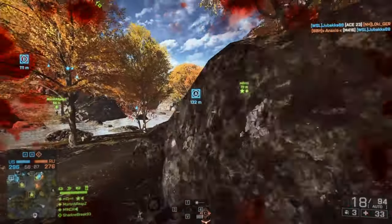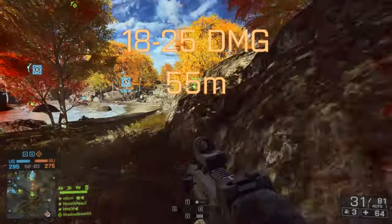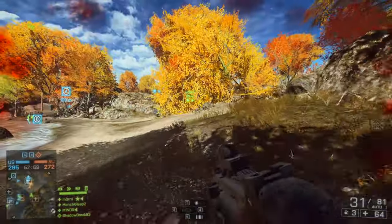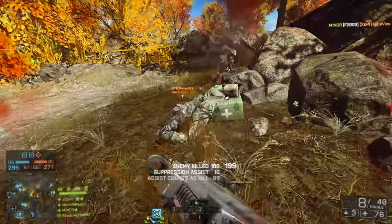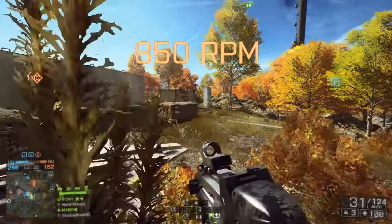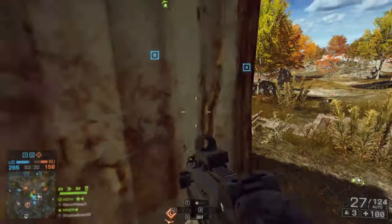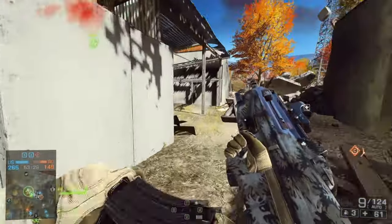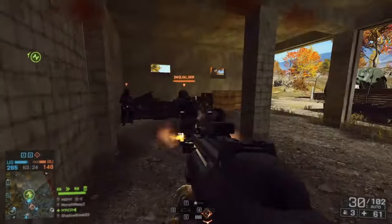Now let's talk about the stats. This weapon has a maximum damage of 25 and drops off to 18 at around 55 meters, which is on the low side compared to other assault rifles, but it is still very powerful at longer ranges. The fire rate is 850 rounds per minute, which is high — actually in the same territory as the AEK-971. The magazine size is 30 with one round chambered, which is average, and reload times are average as well.